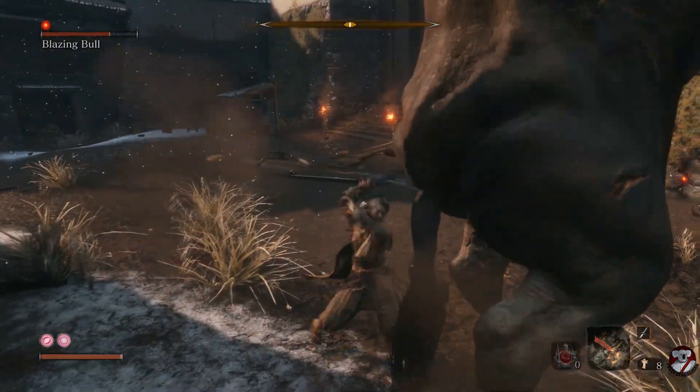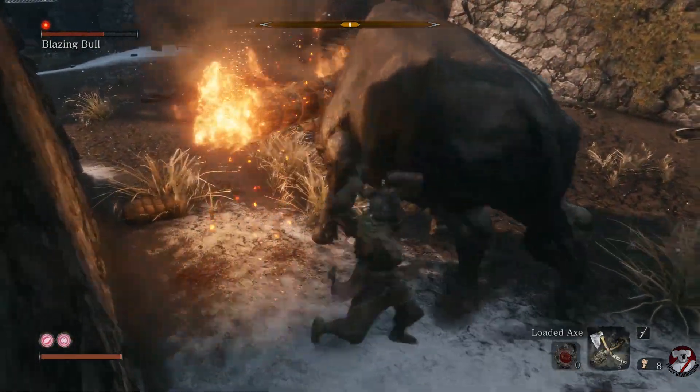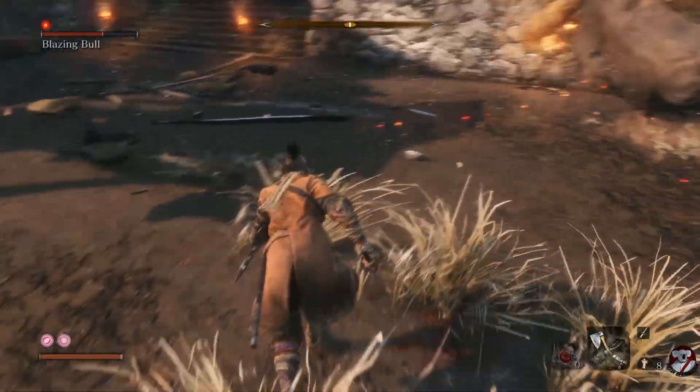It's also a bit easier to chase him around this area when you're not locked on. When he runs and he's gone down there, if he goes out of position just stand at the corner and double dodge to the left again like at the start.